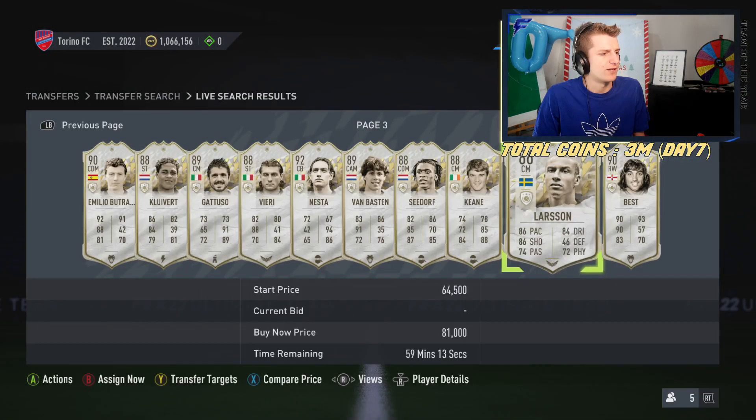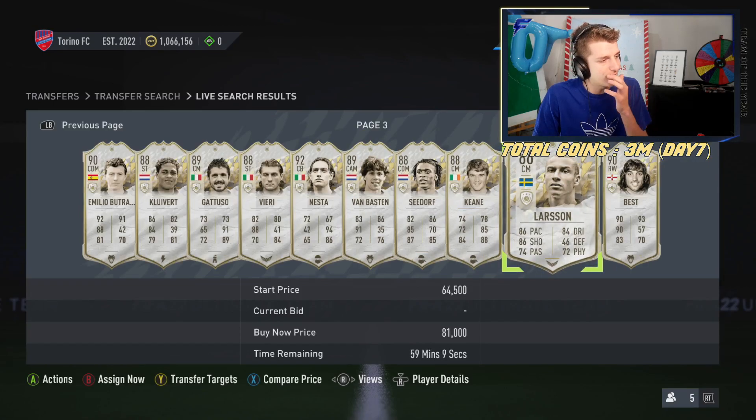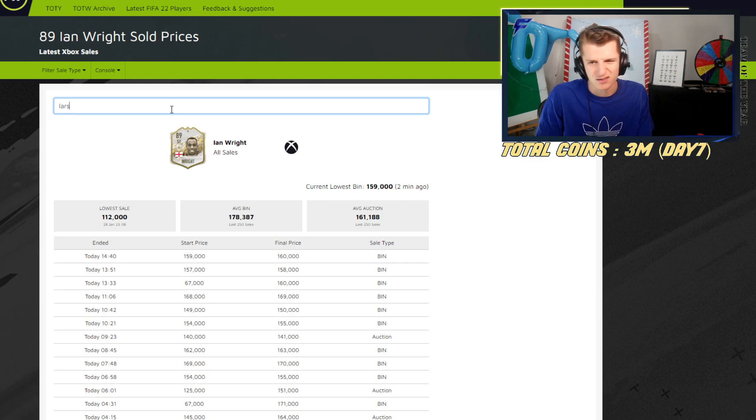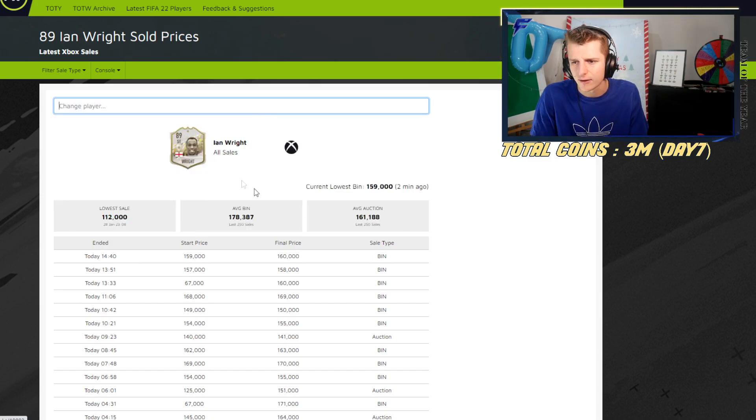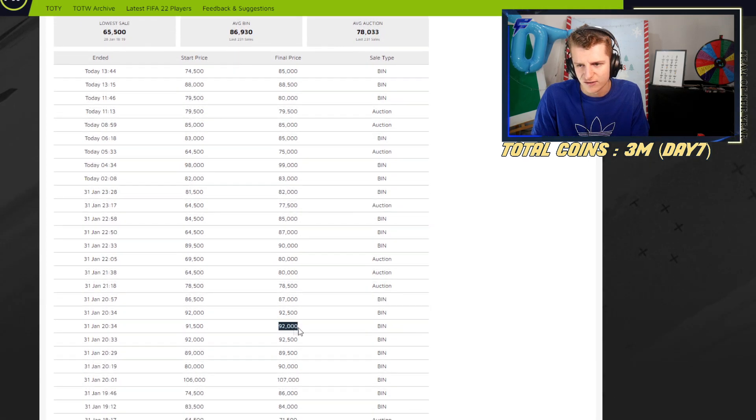Got that Chek listed as well. We picked up Larsson for 81k. Looking at his prices — 99, 88, 90, 92, 92, 92. I think we can get about 94 for him. That's looking very promising.